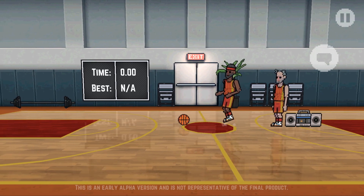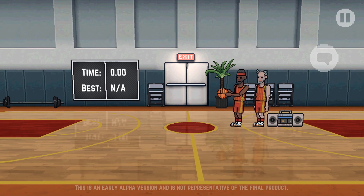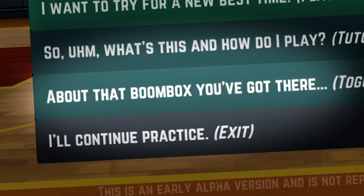What I did in the end was add another character that blocks your path, and you can talk to him to open up a menu where you can launch a minigame from. Again, it's a temporary menu and the look of it will improve over time. Also don't forget to turn on the music.